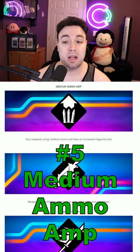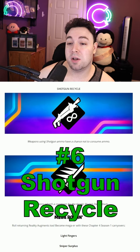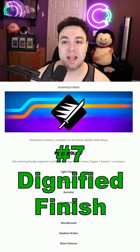Number five, also kind of a crazy one: Medium Ammo Amp — weapons using medium ammo will have an increased magazine size. Number six is Shotgun Recycle: weapons using shotgun ammo have a chance to not consume ammo.